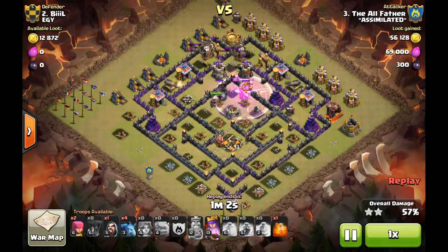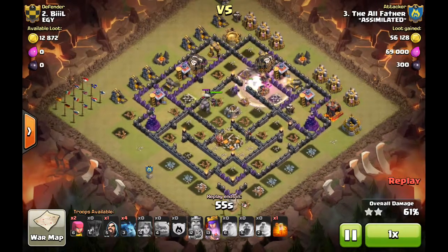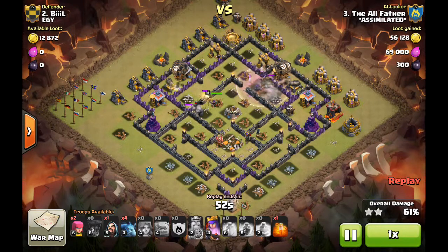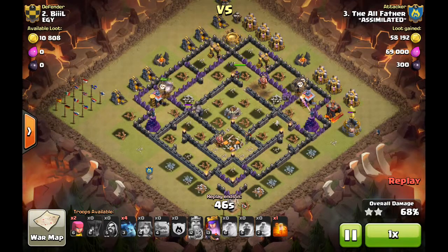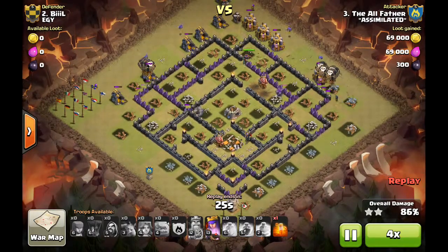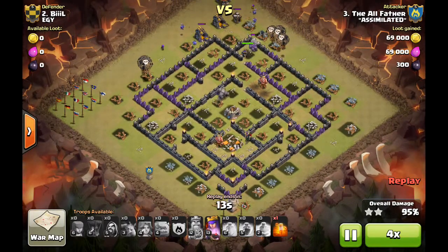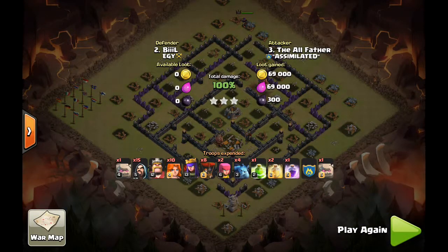Honestly, it worked out just the way it was supposed to, which doesn't always happen. A double giant bomb set tripped up some troops, but there was plenty of tank left. All four sets of balloons are each targeting one of those defenses and will take out the wizard towers. From there it's cleanup mode — back-end minions and archers for the finishing touches. It all comes down to scouting and trusting your instinct, then taking the right attack into it. You need a little luck and a lot of good execution.